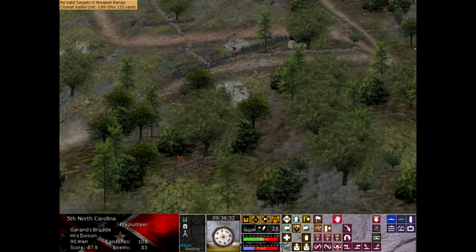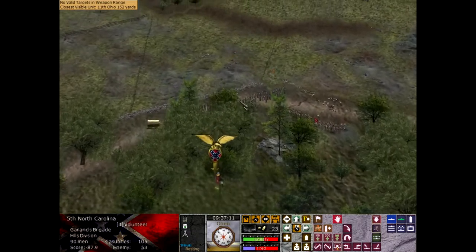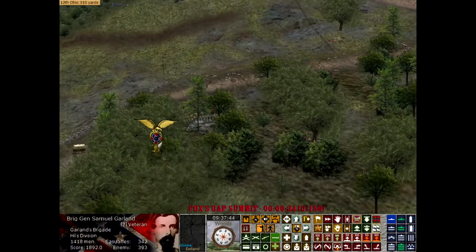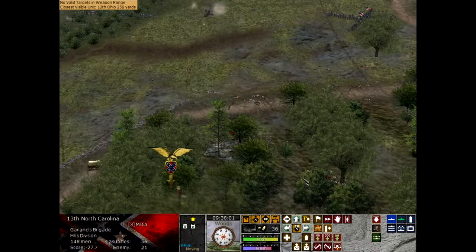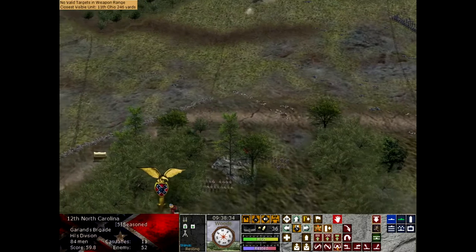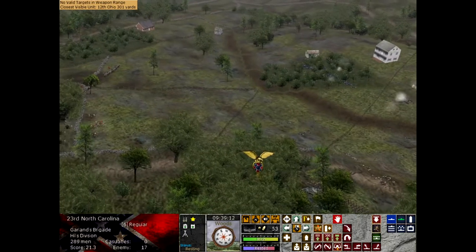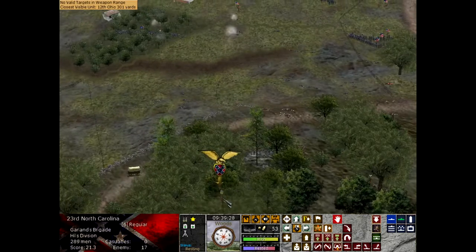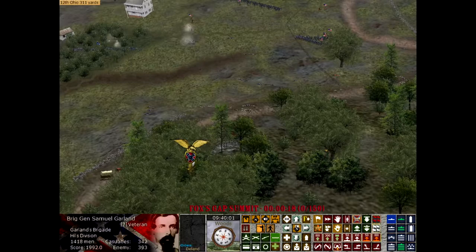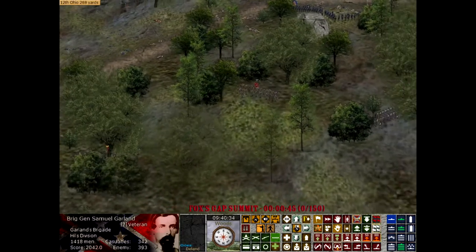Here comes the 5th North Carolina — they're coming back with 105 casualties, not doing too well. I keep them up at the front trying to keep the objective safe. I decided to pull back into the tree line to see if that would be more effective, since I didn't want to lose all my troops along the road without cover. I turn them around so they don't have their backs facing the enemy. The Union withdraws at this point and they're kind of just taking a breather — the AI is taking a break. They do have some artillery opening fire, but it's very ineffective.